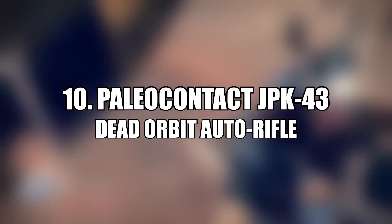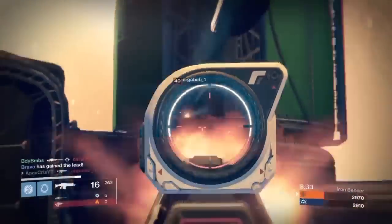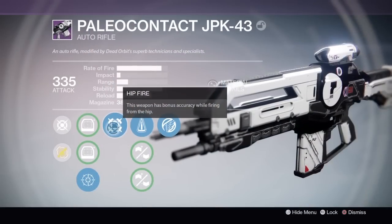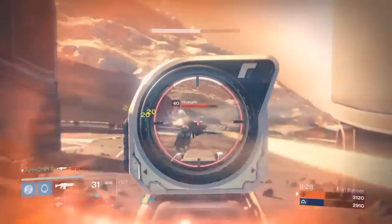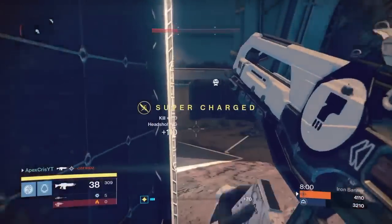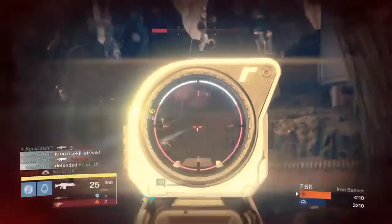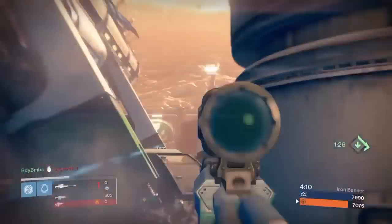At the number 10 spot is the Paleo Contact auto rifle from Dead Orbit. This definitely is not the most effective weapon on the list, but it has a very high fun factor. It comes with Hipfire, Perfect Balance, and Icarus, allowing you to jump around and hipfire the weapon and still be highly accurate. Perfect Balance helps with stability too, making this weapon's recoil quite manageable. It's definitely worth picking up for the fun factor alone.